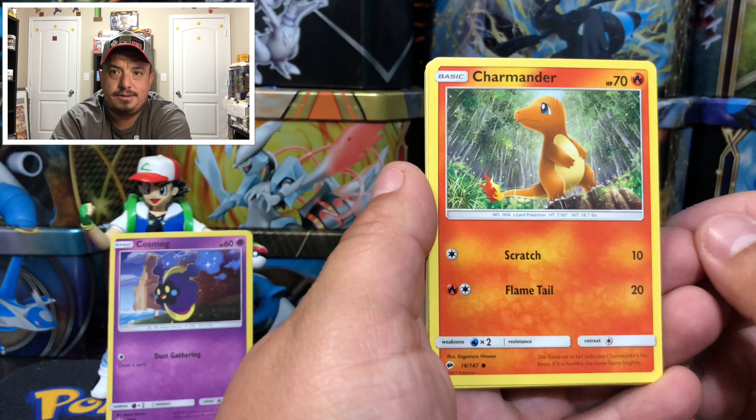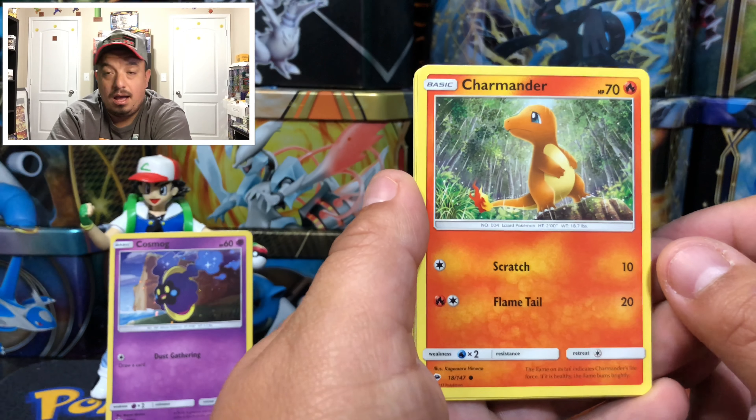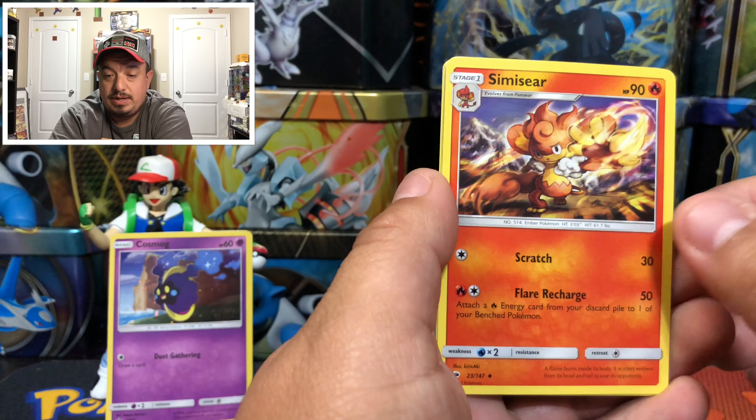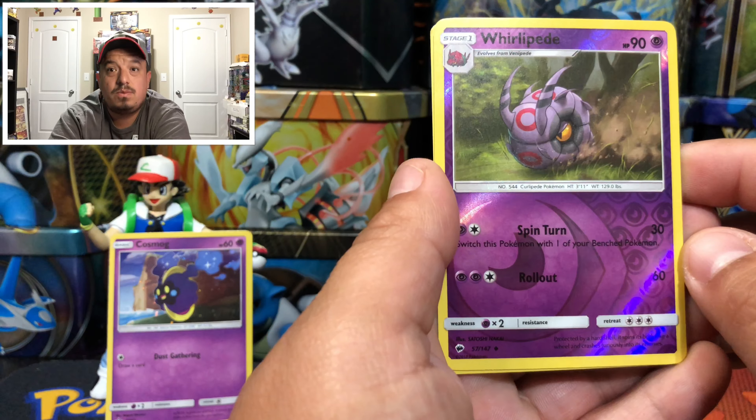We have a Tauros, Clubs, Size Mirror, a Worldly Pit, and a Diancy — that is a rare holographic card! So there it goes for that first pack right there.